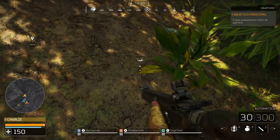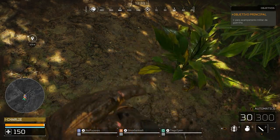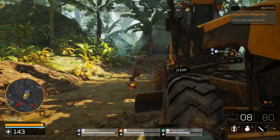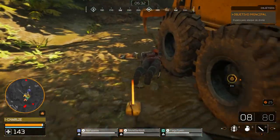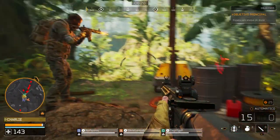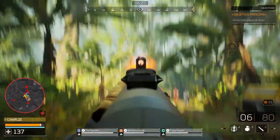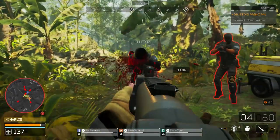Para contrariar essa habilidade, os soldados podem banhar-se na lama, mas devem evitar passar pelos riachos para não perder a camuflagem. Predator Hunting Grounds é um jogo de gato e de rato, tal como Friday the 13th. A Illfonic conseguiu criar momentos de tensão semelhantes aos filmes — podemos nem ver o predador com a sua camuflagem, mas os cliques que dá com a boca denunciam a sua presença, criando aquele ambiente frenético entre os jogadores.